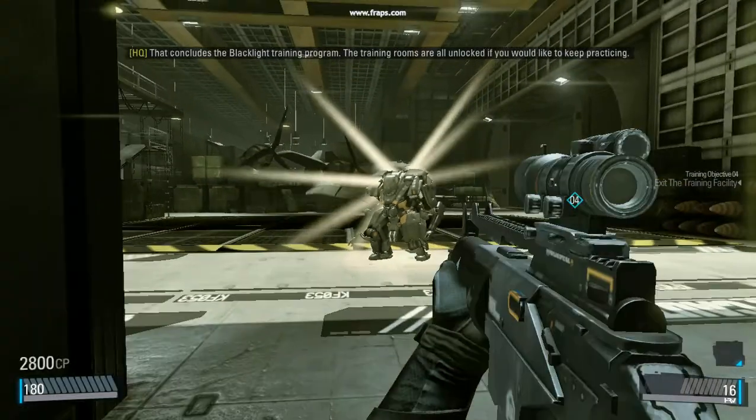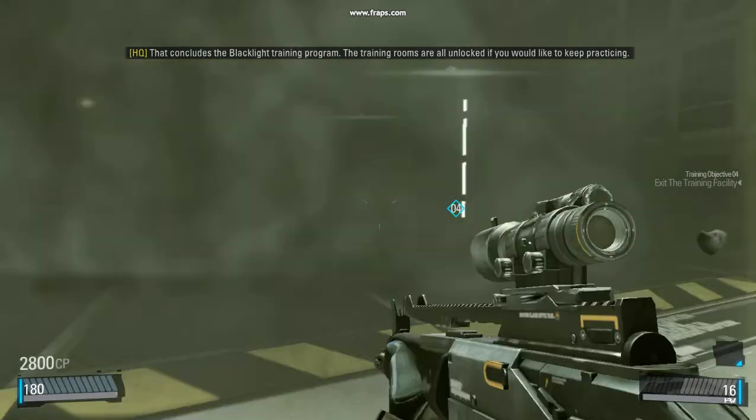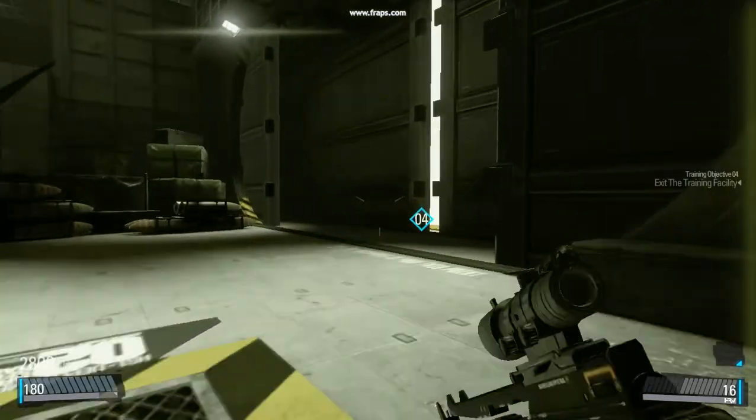That concludes the Blacklight training program. The training rooms are all unlocked if you would like to keep practicing. When you are ready for the real CU on the battlefield, Agent.